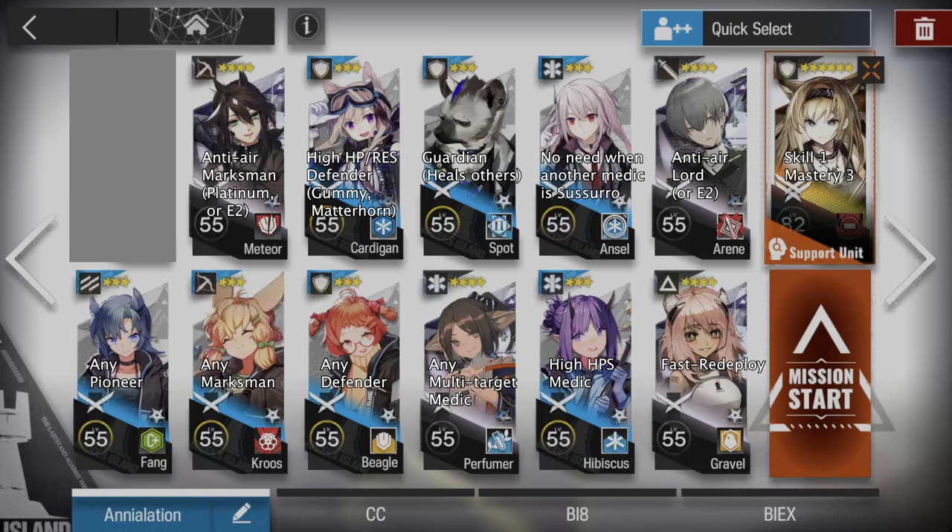However, although Horn can basically kill all the ground enemies, we still need other operators to kill those annoying drones. So we have Meteor, an Anti-Air Marksman, and Arrine, an Anti-Air Lord. Sadly, you cannot replace Meteor or Arrine with other three or four star operators in E1 stage. But Platinum can replace Meteor and will even make the guide easier, and E2 operators can also be good replacements.